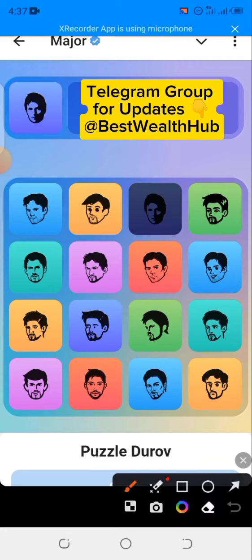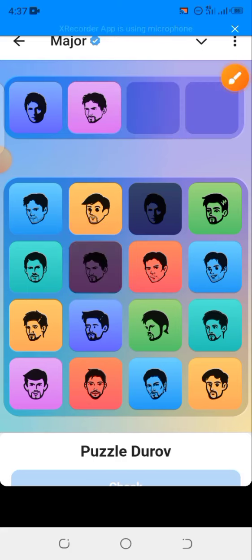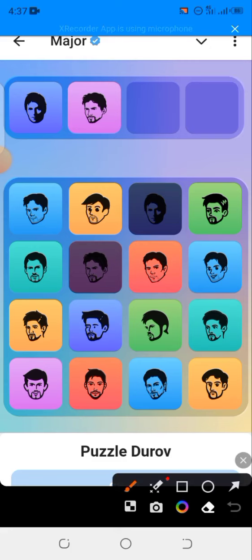For today, the second one is this one right here. In case you make any mistake, simply click on the same wrong image to unselect it or to remove it. And here's the third one for today — just a single click.